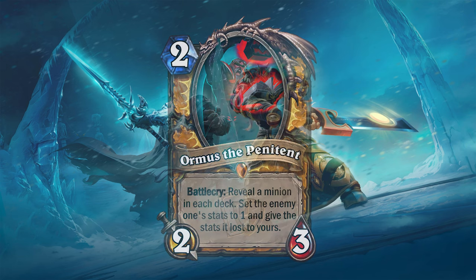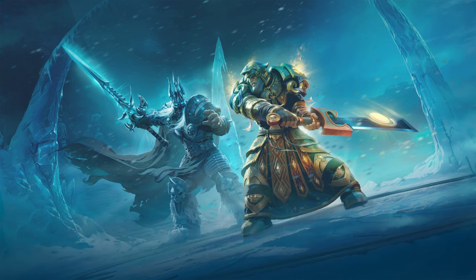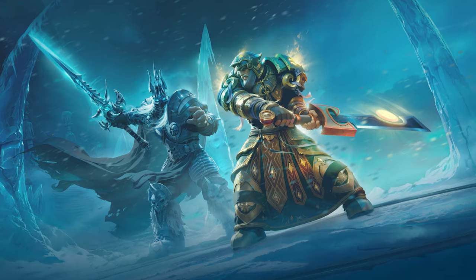To support all these new Joust cards, I also made this neutral card. Tournament Cheat is a 1 mana 2/2 minion that will cause the next minion revealed from your deck to be your highest cost minion. All of these cards might not seem that strong on their own, but they are supported by the last card of this video.